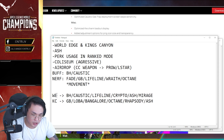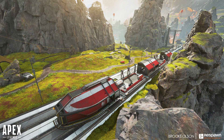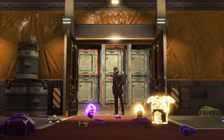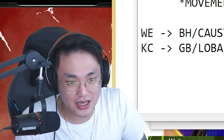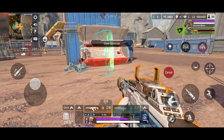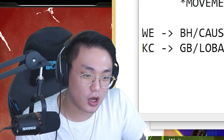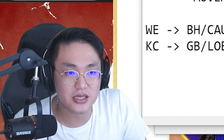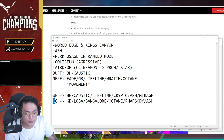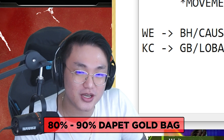For World Edge, the good legends are: Bloodhound, Caustic, Lifeline, Crypto, Ash, Mirage. For KC: Gibby, Loba, Bangalore, Octane. Lifeline is especially powerful in World Edge — why? Because there's a train in World Edge that can drop golden backpacks, and CargoBot where you can get golden backpacks too. Loot rooms can also yield golden backpacks. Lifeline with a golden backpack is extremely OP. She also gets a golden helmet, making her ultimate cooldown faster. Lifeline is very strong in World Edge.